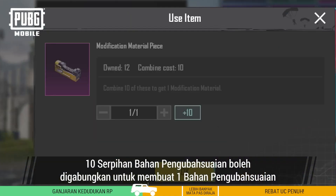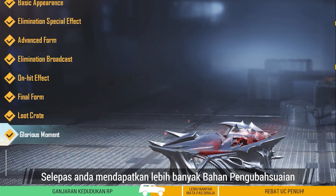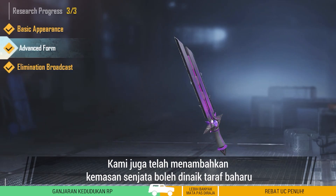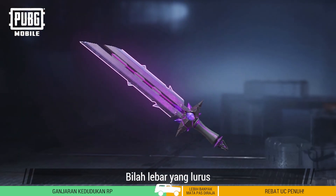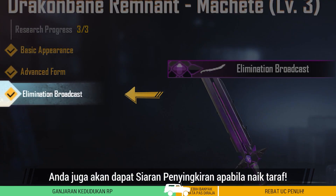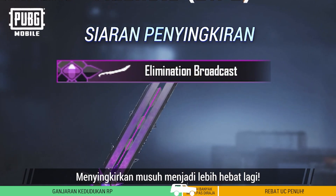Ten modification material pieces can be combined to make one modification material. Once you get your hands on more modification materials, have you thought about which firearm you'll upgrade? We've also added a new upgradeable weapon finish — the Drakkenbane Remnant Machete. Its straight wide blade coupled with its purple-black color scheme evokes dominance and mystery. It also gets an elimination broadcast when upgraded, making eliminating enemies even cooler.